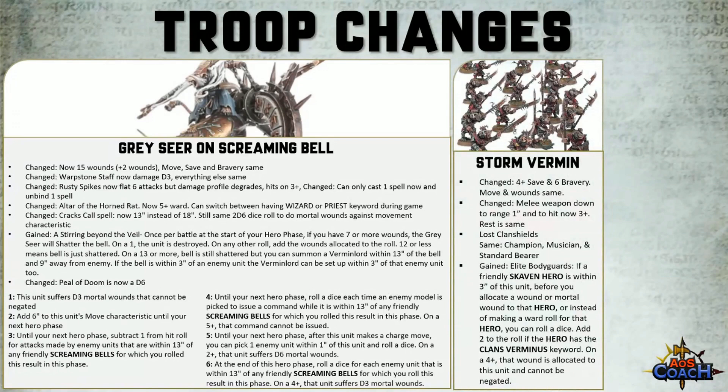Storm Vermin gained a really cool ability called Elite Bodyguard. If a friendly Skaven Hero is within 3 inches of this unit, before you allocate a wound or mortal wound to the hero, or instead of making a ward roll for that hero, you can roll a dice. Add 2 to the roll if the hero has the Clan Verminous keyword, and on a 4+, the wound is allocated to the Storm Vermin unit instead — but it can't be negated.